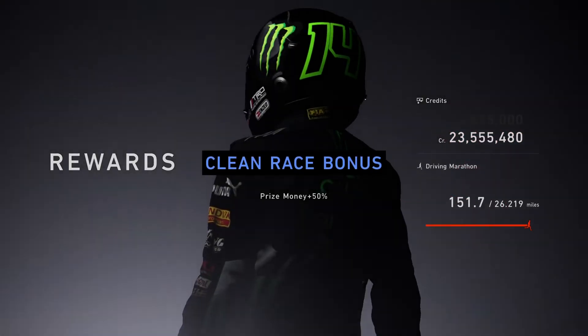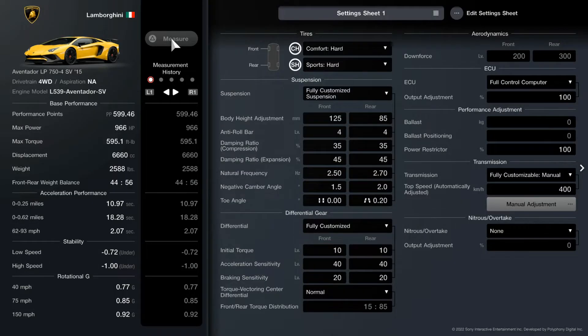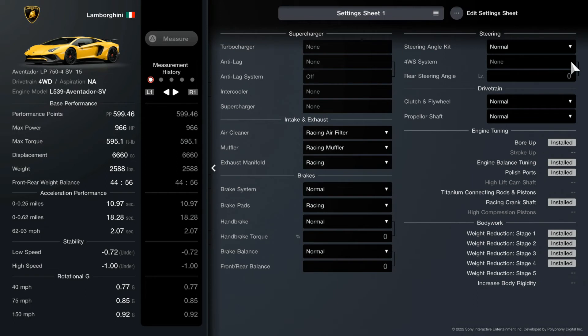Hope you guys enjoyed the video. Like and share, and here's the setup. Like I said, the ride height on the front is not as big as the Farron — it's almost near stock. You can see comfort hards on the front, sport hards for the rear. You guys can pause the video whenever, just make sure you got everything right. For the gear ratio, 400 — nothing's changed. And there are all the upgrades I bought: weight reductions, racing crankshaft, polished parts, engine balance tuning, and the bore-up. Have a good one.